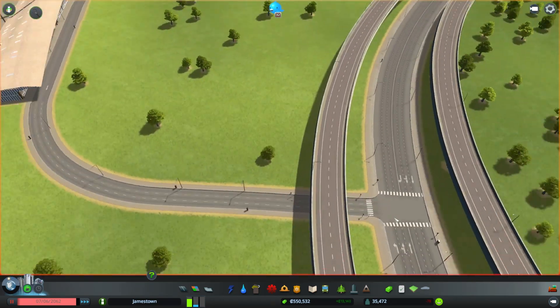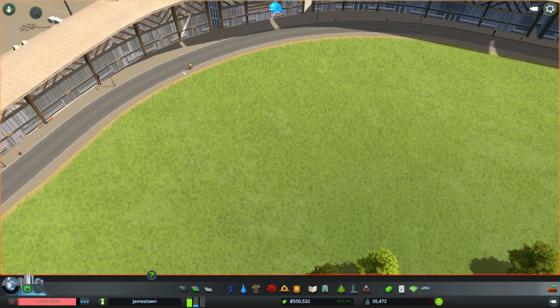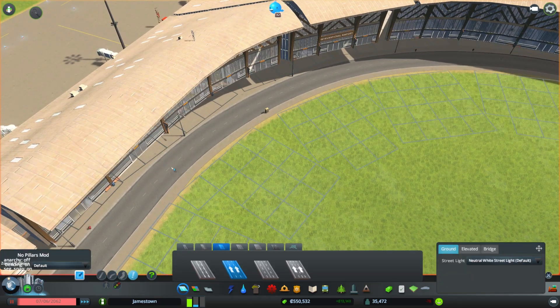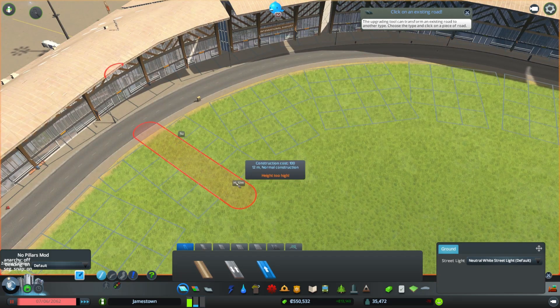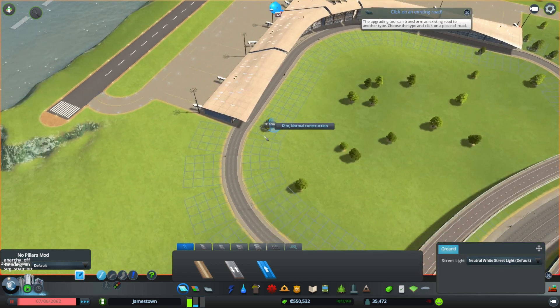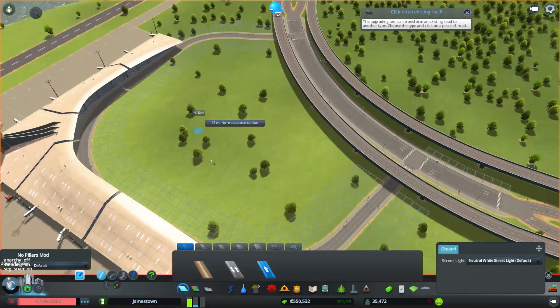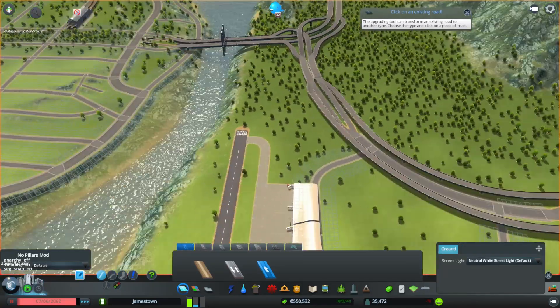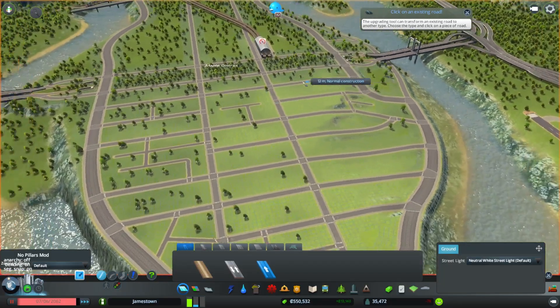I've set up these sort of entrance roads as one way — one way in, one way out. I wish you could upgrade the actual airport road, it's really annoying that you can't. You can't build roads joining to it either, which is also really annoying. I could just build my own custom airport building, but I just want to use the asset. We'll probably put a bunch of stuff in here like car parks and all that eventually.